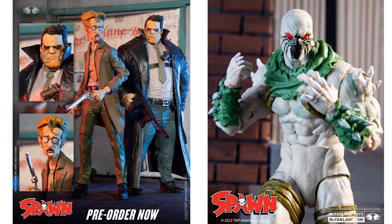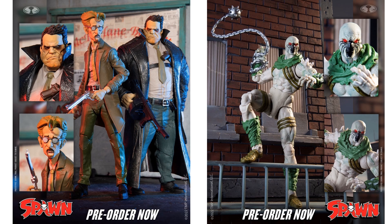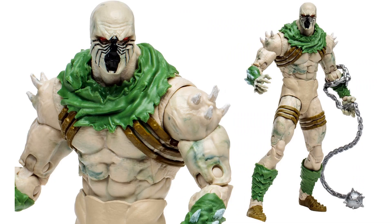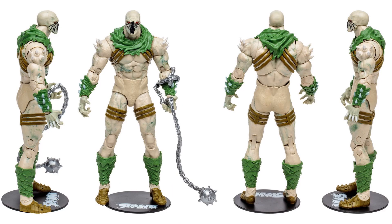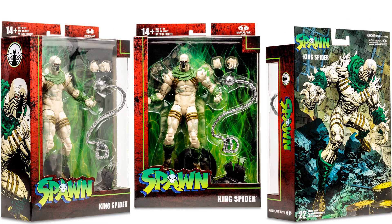You have your two-pack with Sam and Twitch, and then you have your King Spider Wave 4. Here's King Spider — he's got green around the neck, arms, and legs, a chain with a mace on the end, and another base with extra hands. From all angles, you've got the gold pieces around his legs, chest, and back. I love that face sculpt, and there's that box with nice artwork on the back.